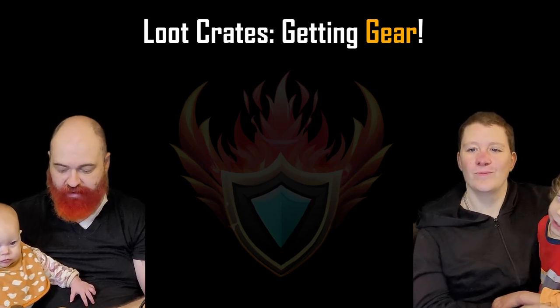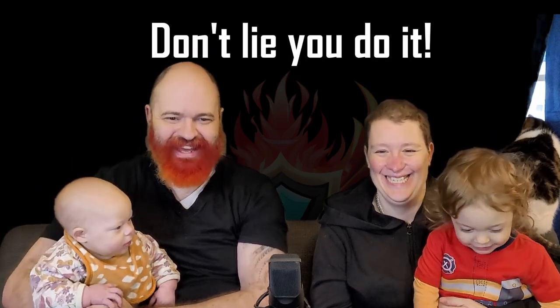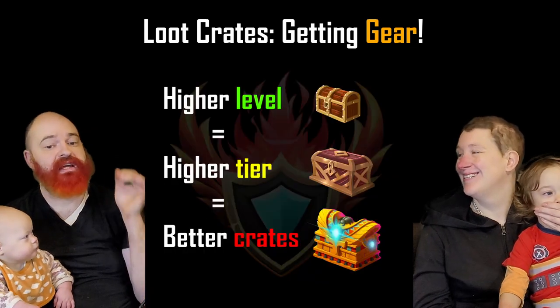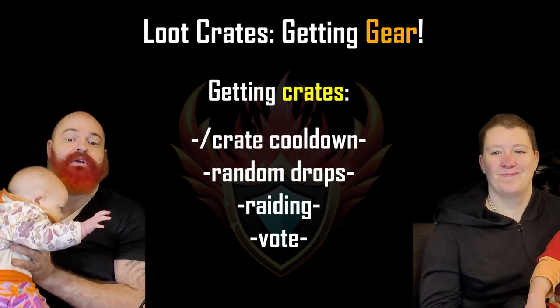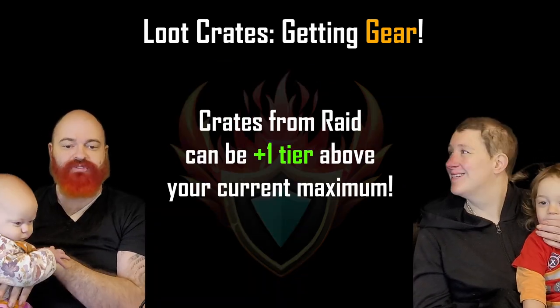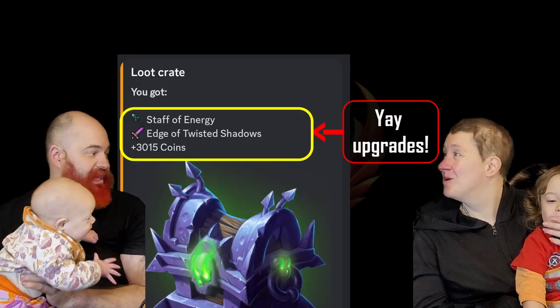Crates, gear, items. In any RPG, items are really what you're after. Crates are your primary source of gear and items — they are linked to your current tier. The higher the tier, the better quality gear and runes you will get from crates. Crates are obtainable in a few ways: the crate cooldown where you can buy a crate, crate drops in general chat which you'll want to participate in, and as a reward for raiding. Raid drops are the best you can get — you get a crate from the tier above where you're currently standing, which means you get better gear than you could otherwise be getting.